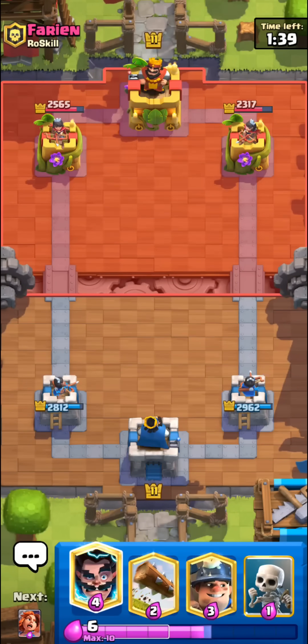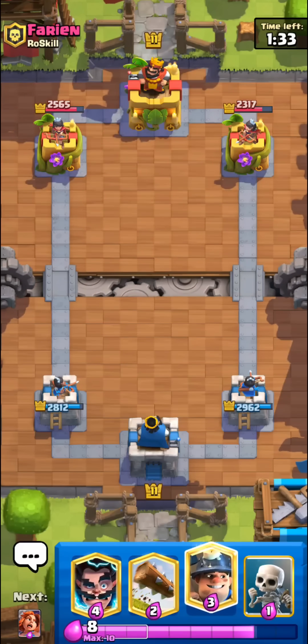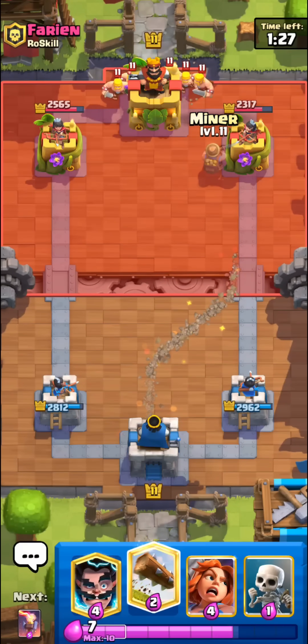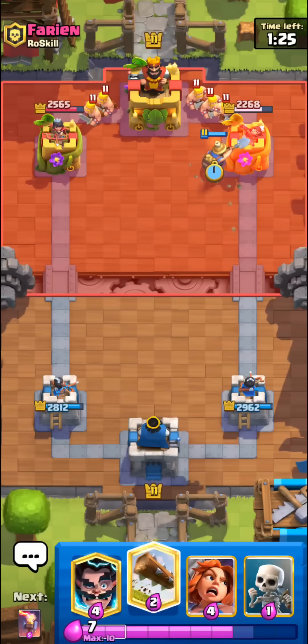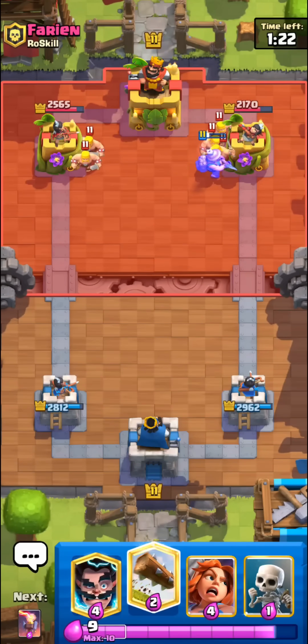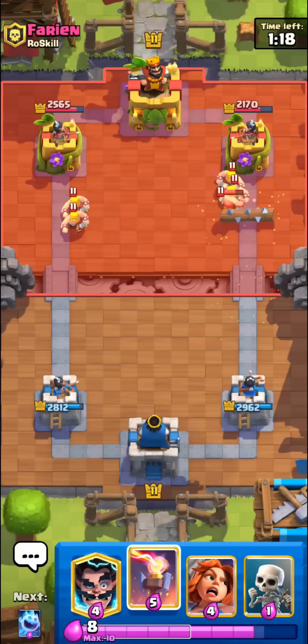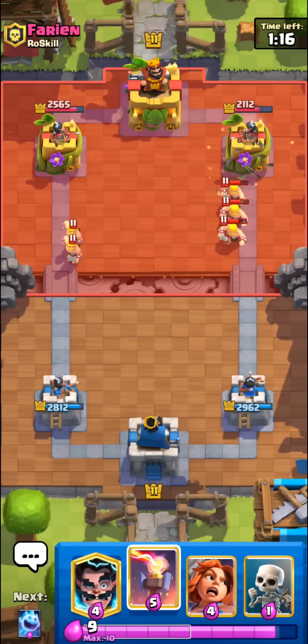We do have to be kind of careful though, because he can always try to play his miner onto our E-Wiz and then just arrow it or something. But we're looking pretty good for now. Single elixir is pretty good for us. I'll just cycle a miner — you have to spam miners early on, that's like your only chance to get chip damage. If they have good miner counters you have a pretty low chance to get damage. This feels more like a poison cycle deck.